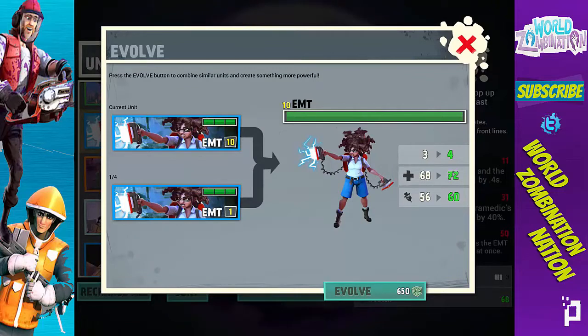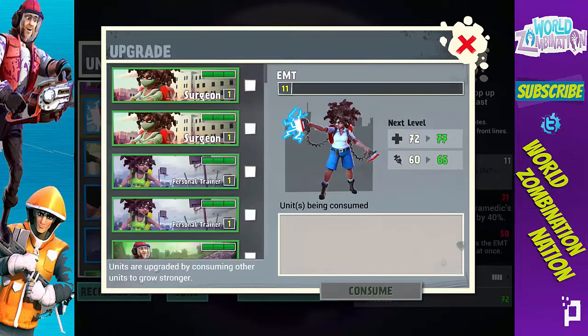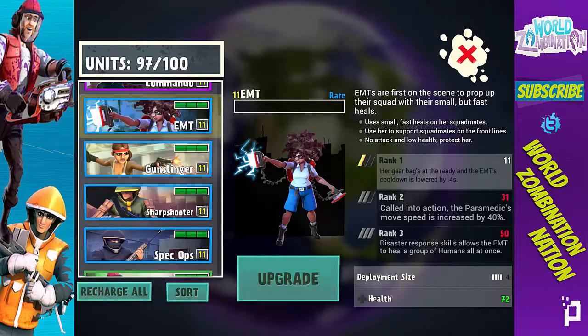I can get rid of some of these EMTs — consume, confirm. As you can see, we're on the evolve screen now. I have one, and I need one — any level will do, I just need at least one of them to evolve. It'll take 650 crates — usually 500, but since this is epic it takes more. We're going to evolve it and there we go: we have level 11.